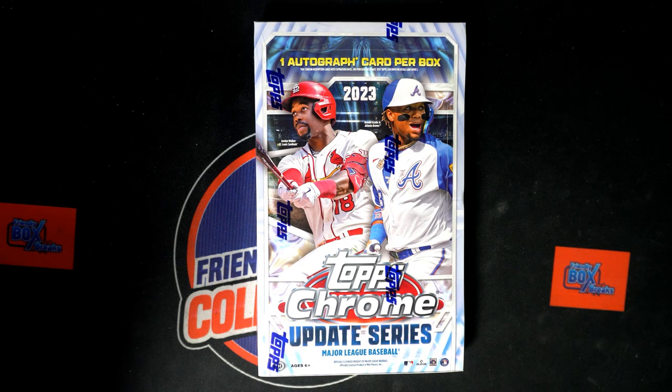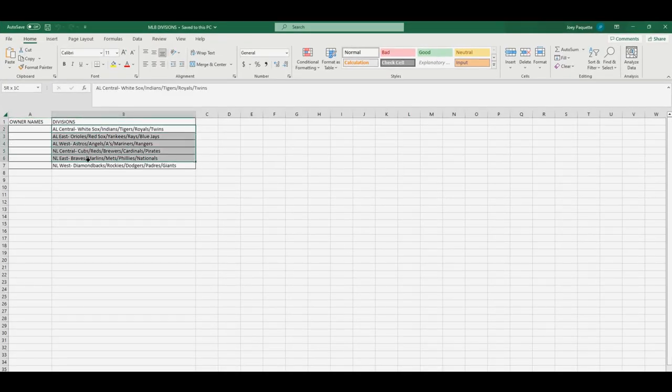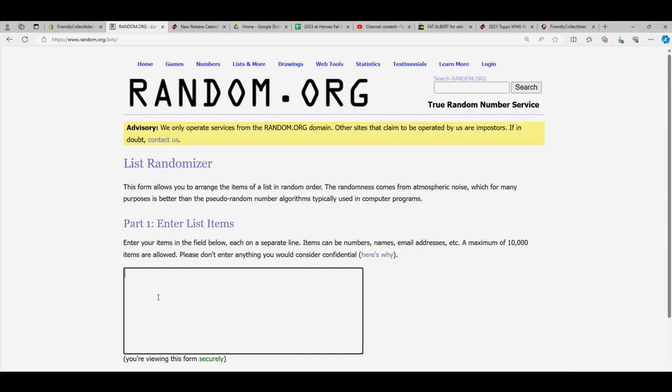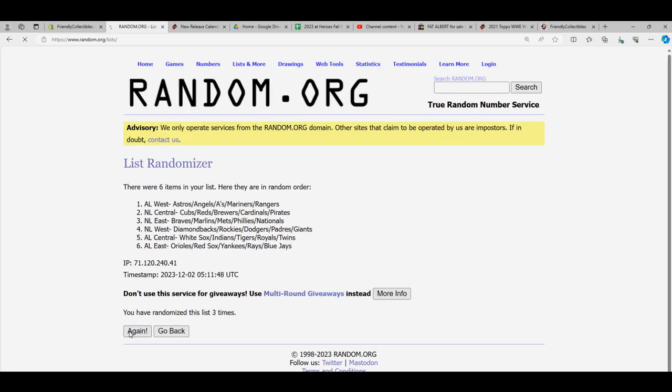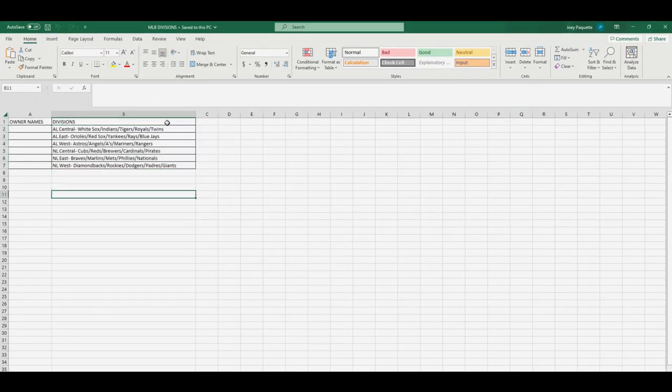Let's random the divisions first. Here are our six divisions — boom, boom, boom — seven times through. One, two, three, four, five, six, and seven. The American League East is at the bottom and the National League West is second to last. The AL West is up top — that's a good division to have.